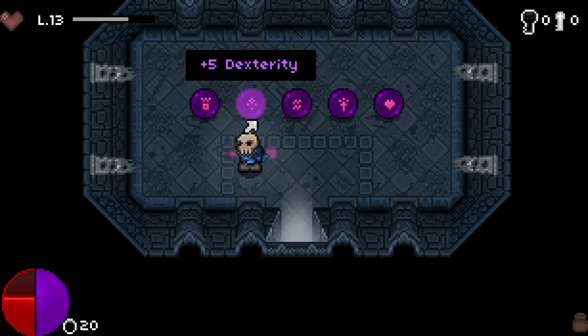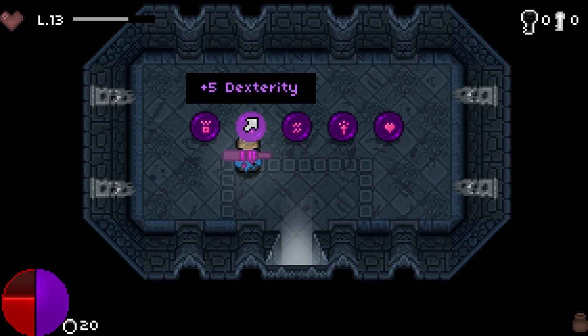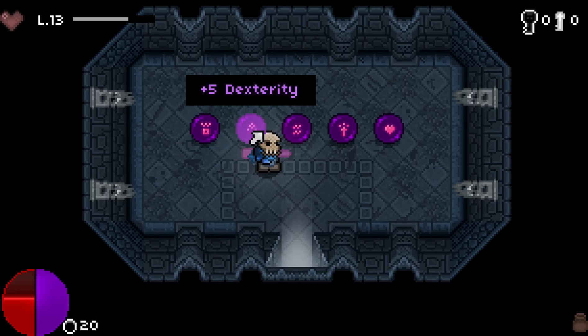Dexterity improves your critical hit chance, and you can deal like three times the damage on your critical hit.